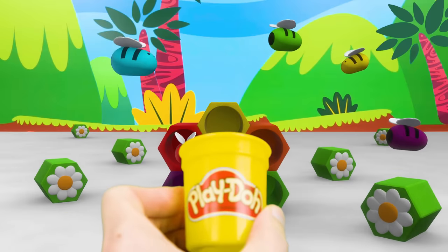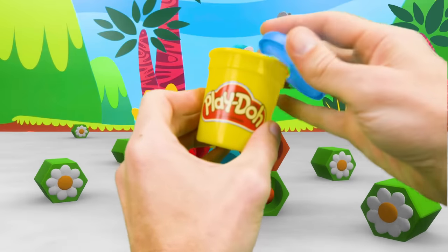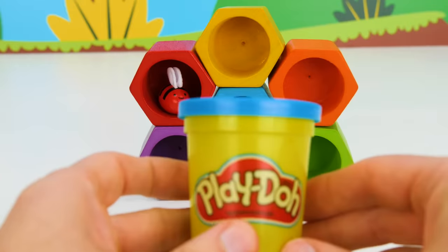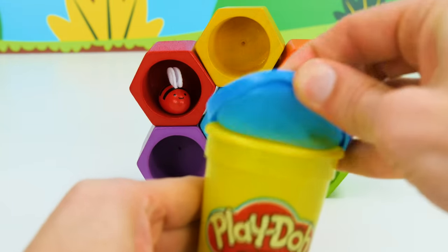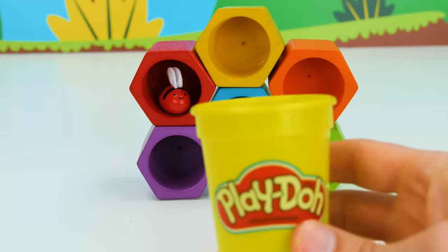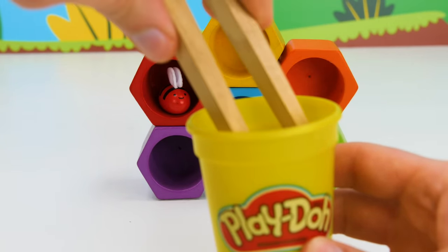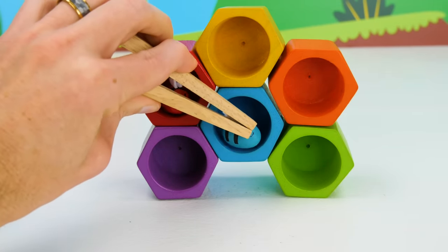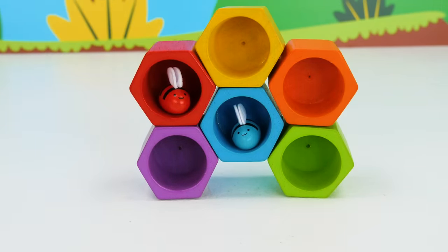Now let's catch our second bee. Good job! Blue. There is a bee, bright and blue. Now that we caught it, we know what to do. To solve this riddle, we'll put her in the middle. Two.